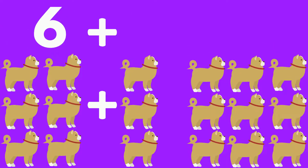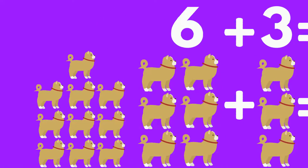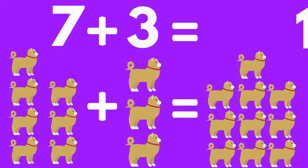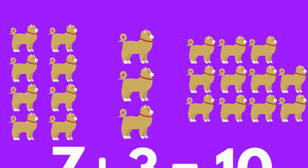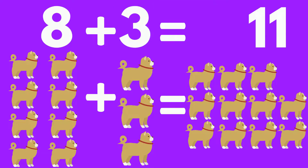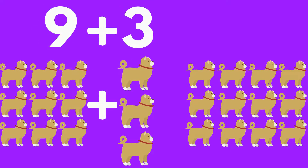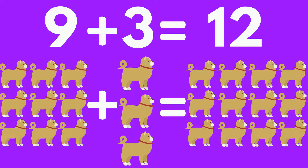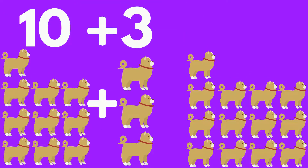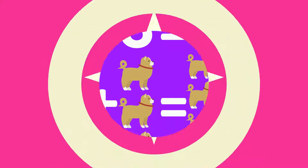6 dogs plus 3 dogs equals 9 dogs. 7 dogs plus 3 dogs equals 10 dogs. 8 dogs plus 3 dogs equals 11 dogs. 9 dogs plus 3 dogs equals 12 dogs. 10 dogs plus 3 dogs equals 13 dogs. Awesome job!